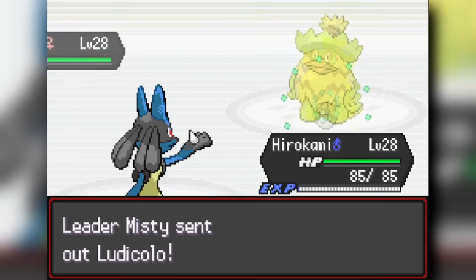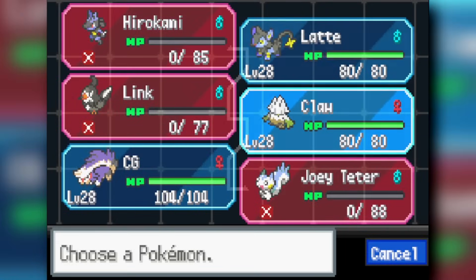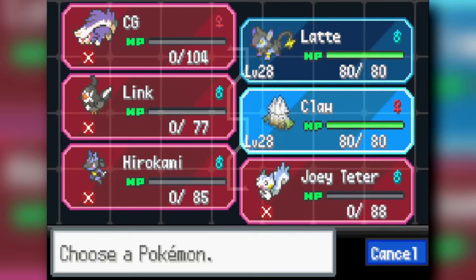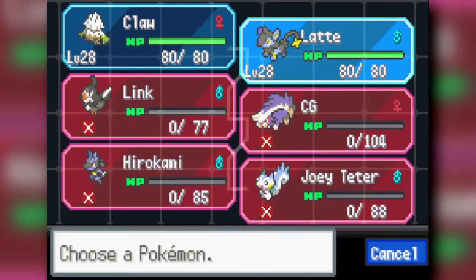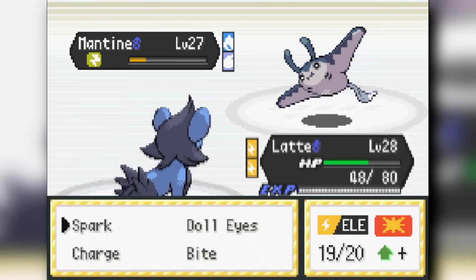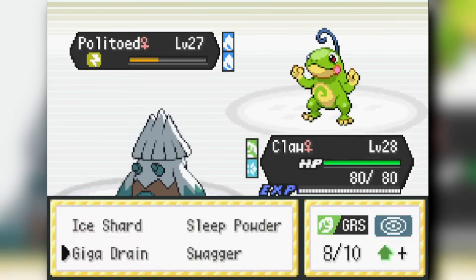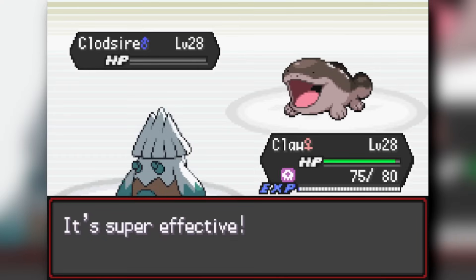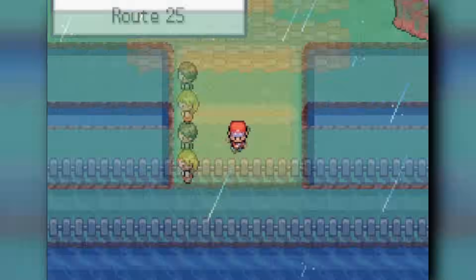Misty switches to Starmie which I paralyze with Spark. She knocks me out but Starmie is at 1 HP, so I use Lucario's Rock Tomb on Starmie then Ludicolo. Skuntank uses Poison Jab to knock out Ludicolo. She switches to Cloyster, and Snover puts it to sleep then uses Giga Drain. She switches to Mamoswine which beats my Luxio, so I use Snover's Ice Shard to clean up — Snover gets three kills to clutch the win.